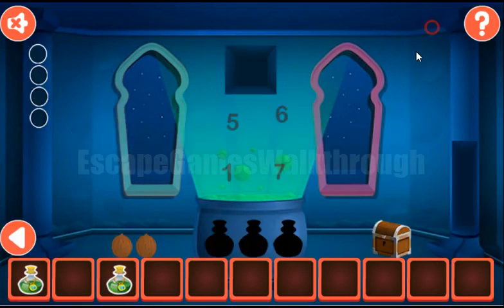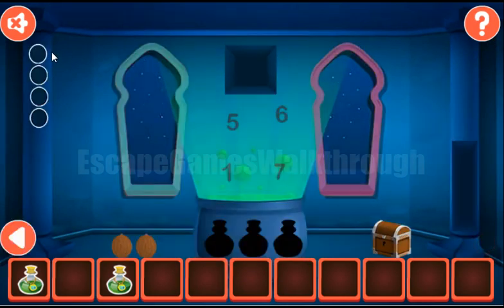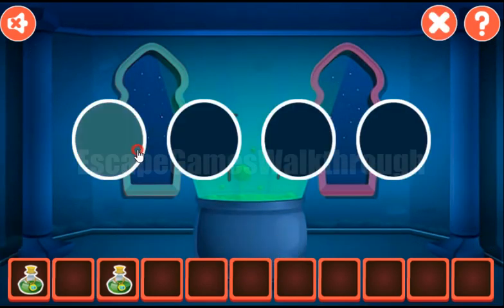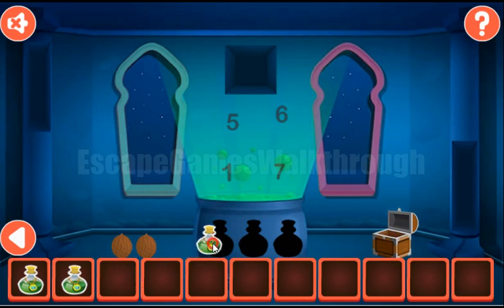Here we have to set the hint of colors, and the hint is from this window. So they are red, yellow, green, and pink. Like that. So with this key we can get the third potion from the chest.